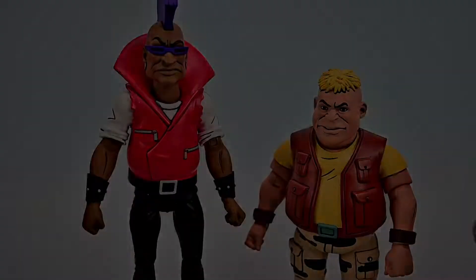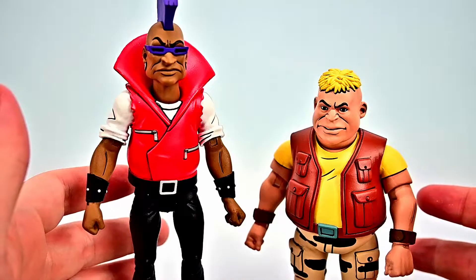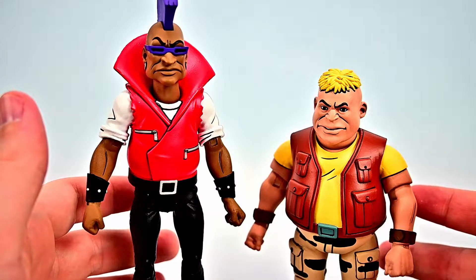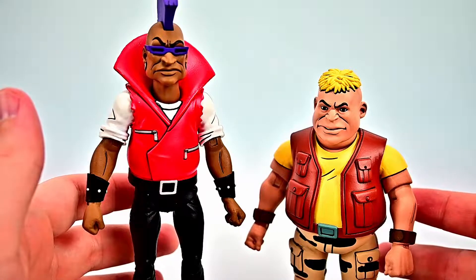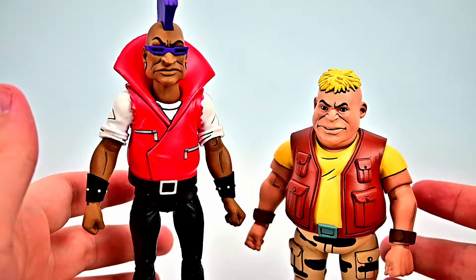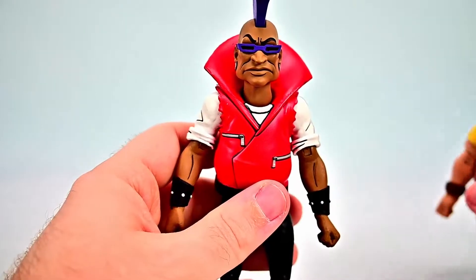We also get the pre-mutated versions of Bebop and Rocksteady, and both of these look really cool. Bebop is an African-American gangster employed by Shredder, and Rocksteady is a Caucasian-American gangster. They're both sent after April O'Neil for doing a report on crime, but they end up being defeated by the turtles. So Krang suggests to Shredder that he mutates his soldiers — Bebop gets mutated with a warthog, and Rocksteady gets mutated with a rhinoceros that they stole from the zoo. These are their pre-mutated forms.